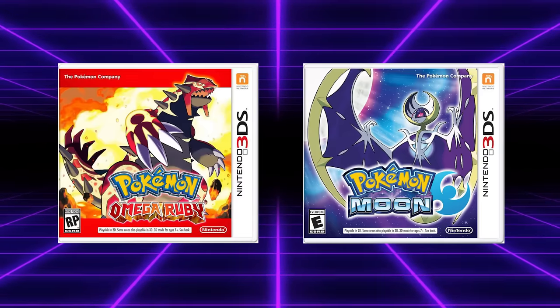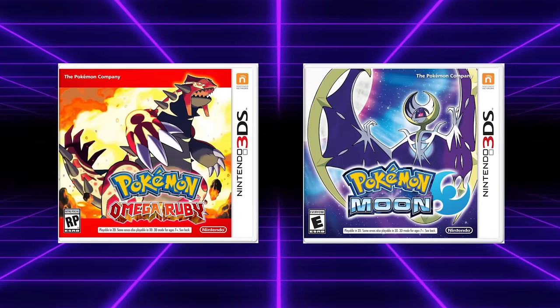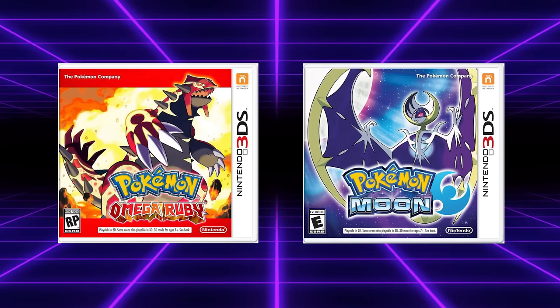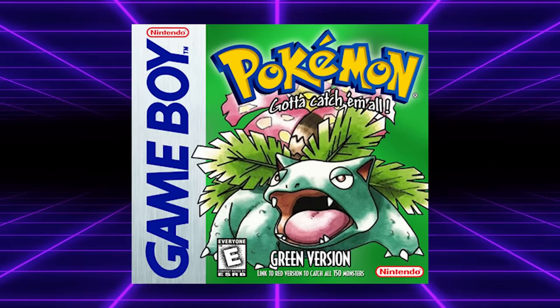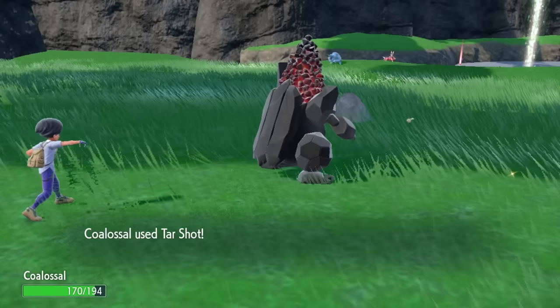What is kind of crazy is that for a few generations there weren't any outright bad signature moves introduced. But for some reason, come Generation 8 and 9, Pokémon started to shoot a lot of airballs — some of these moves make the same mistakes that were made way back in Generation 1. Let's take, for example, Tarshot.